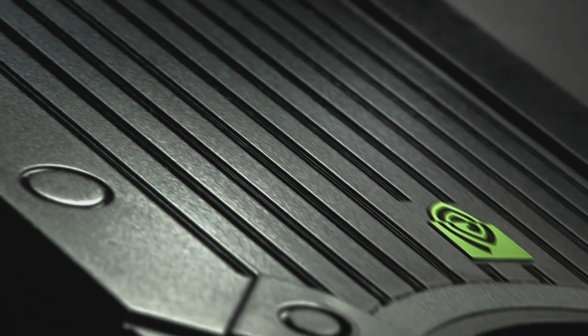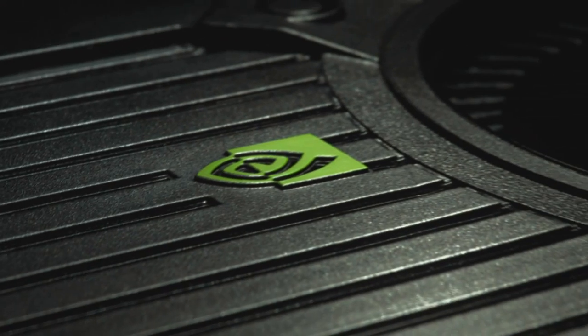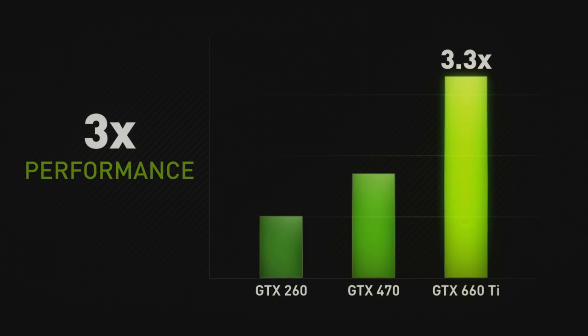Hi, my name is Andrew and I'm really excited to introduce to you the latest Kepler-based GPU from NVIDIA, the GeForce GTX 660 Ti. Kepler is the best GPU we've ever made. So far it's only been available to the high-end enthusiast. With the 660 Ti, we're really excited to be able to bring Kepler to more gamers than ever before. It's three times faster than the GTX 260 and 80% faster than the GTX 470.